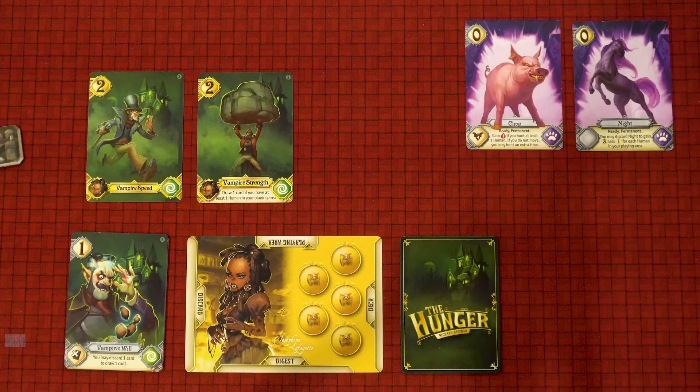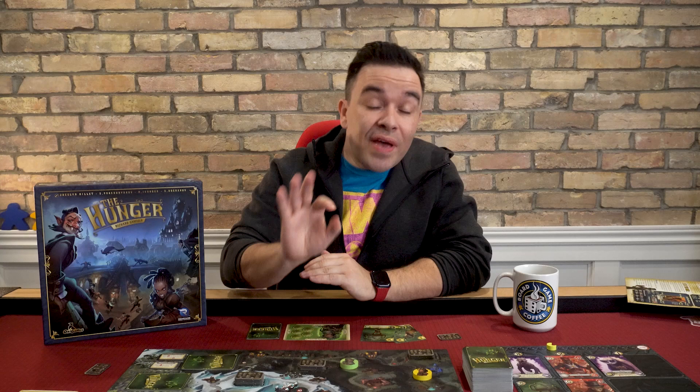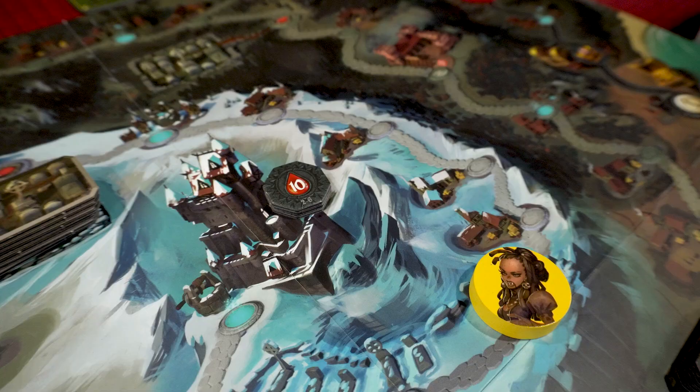Once you've done all your drawing and discarding, calculate the total speed value of all the cards remaining in your play area, including any permanent cards you might have in play. Speed points are used to move and hunt, but you don't have to use all of them, or any if you don't want to. If you're going to move on your turn, which you most likely will if you can, it needs to be the first thing you do after calculating your speed points.